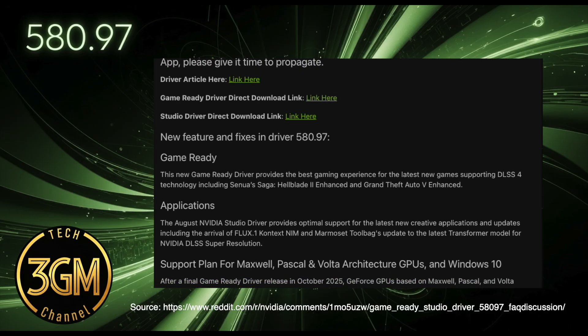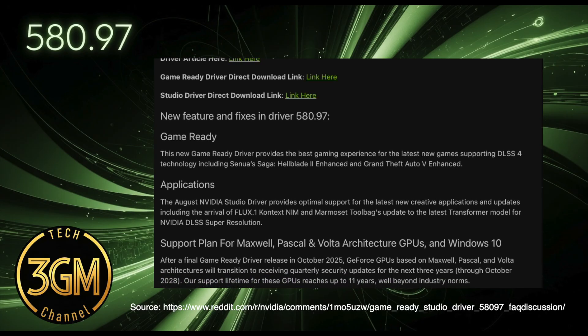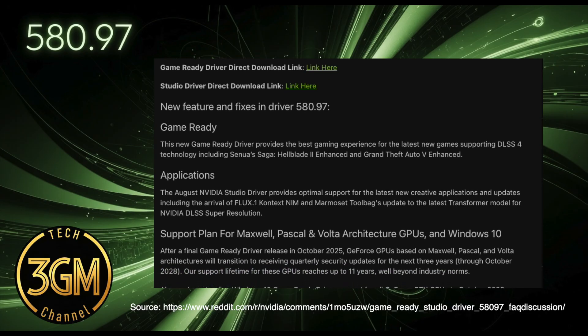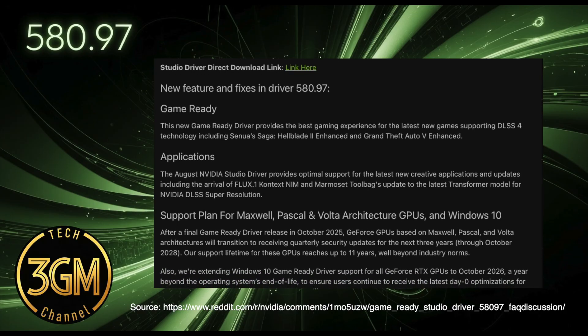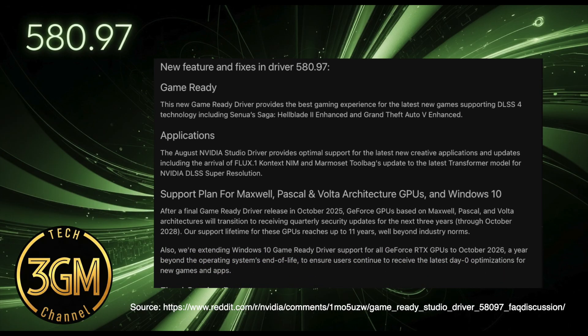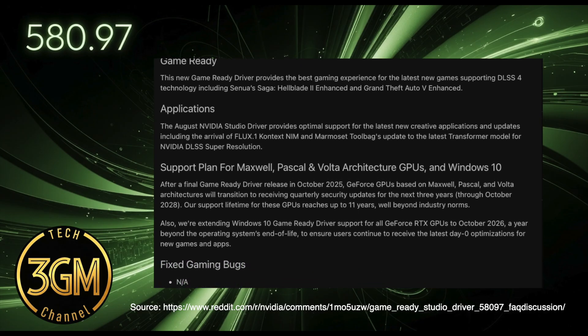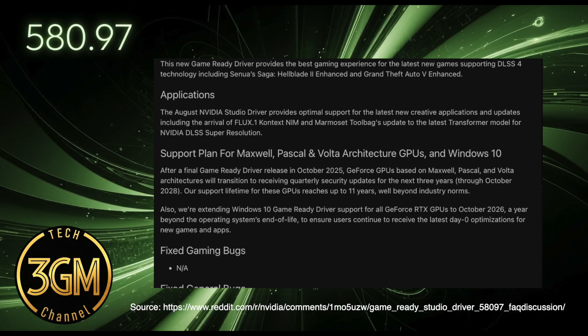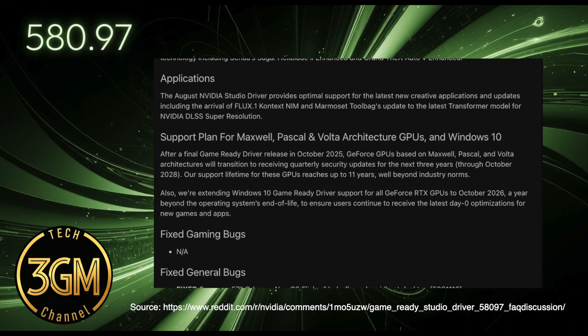They've also finally squashed a couple of persistent bugs. That annoying flicker on the Samsung 57-inch Odyssey Neo G9 when your desktop is idle, which many of us have experienced, is now gone. And for laptop users, the issue of dim displays when an external HDR monitor is connected and you're in NVIDIA GPU-only mode has also been resolved.